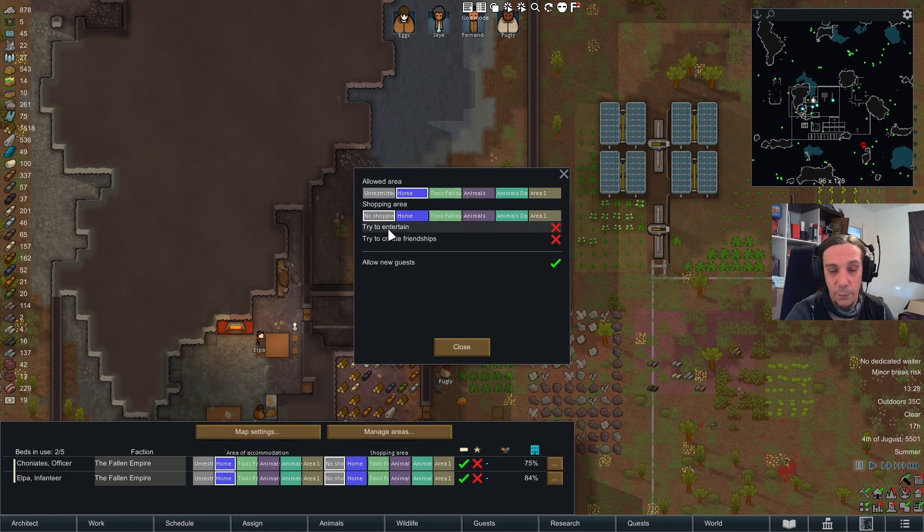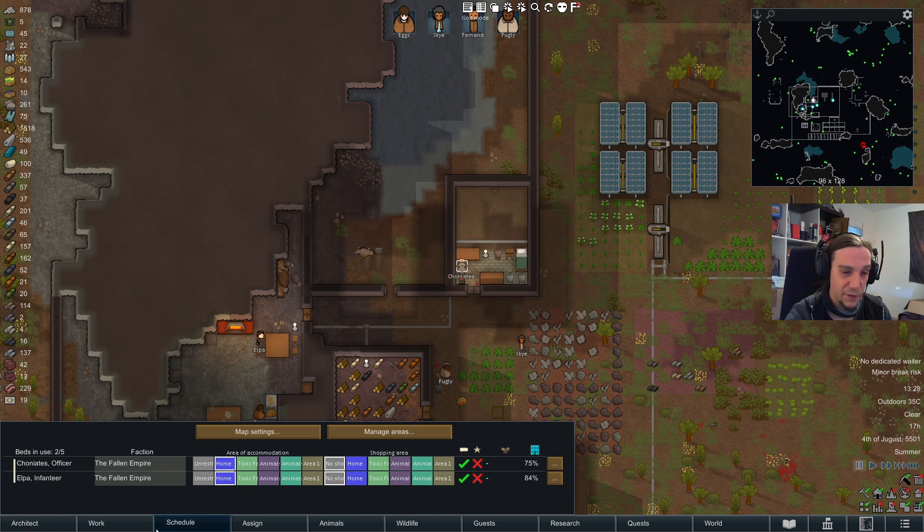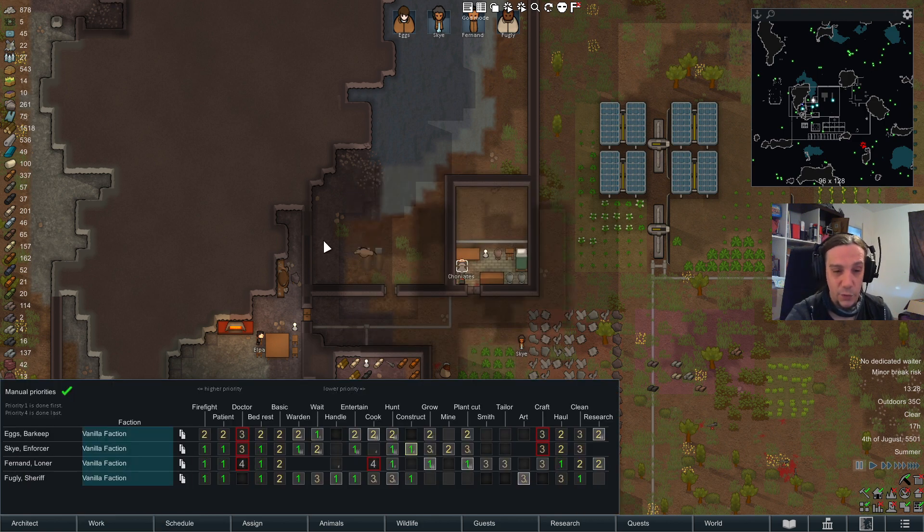You can set up default settings so there will always be an entertainment job or friendship job assigned for all arriving guests. I highly recommend keeping entertainment rolling, because entertained guests are happy guests. It also gives a great job for your highly capable social pawns and trains social abilities a lot.